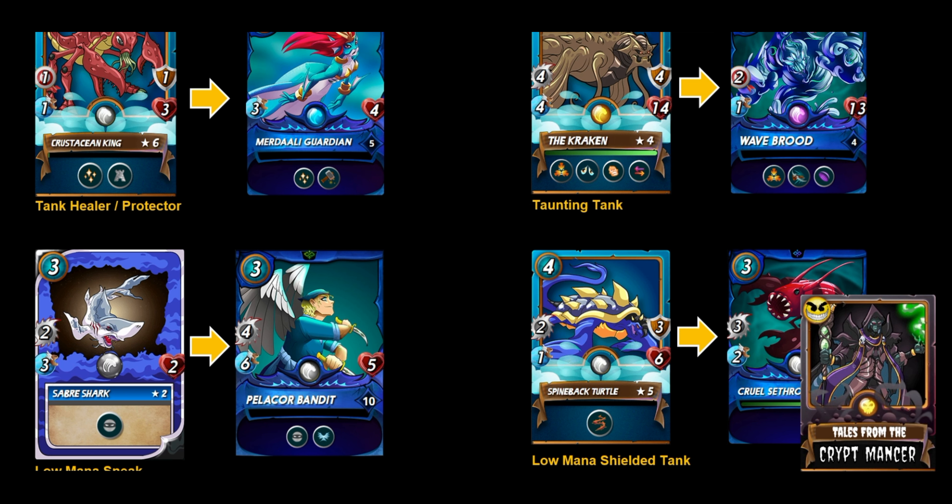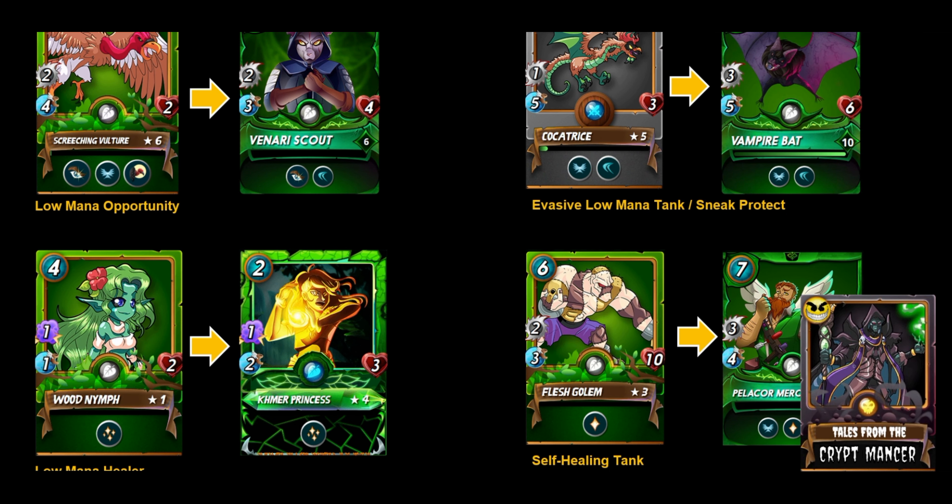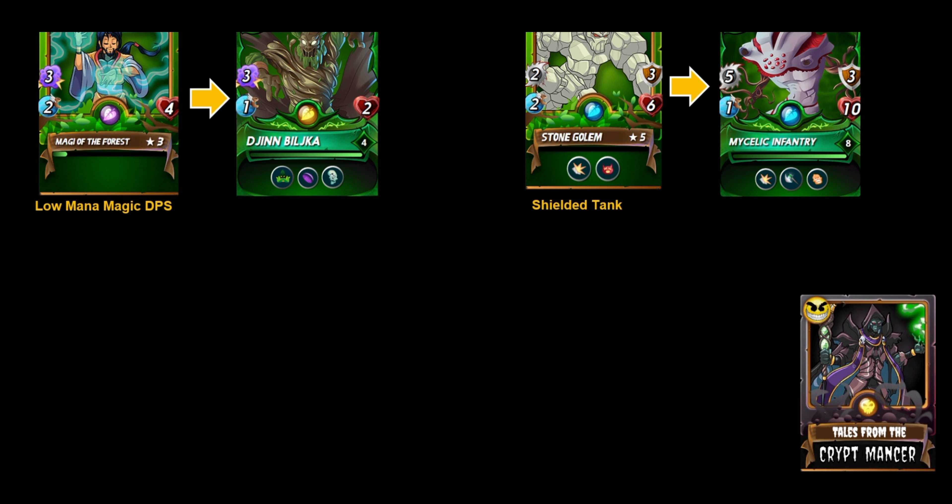For a low mana armored tank in water, the Spineback Turtle is replaced with the Cruel Cephalopod. For earth, low mana opportunity in the role of the Screeching Vulture is replaced by the Venari Scout. If you use the Cockatrice today as an evasive low mana tank or sneak protect card, you now have the Vampire Bats on the earth splinter replacing that role. For low mana healing in the modern league you'll use the Princess versus the Wood Nymph, and for a self-healing tank you'd replace the Flesh Golem with the Pelicor Mercenary.